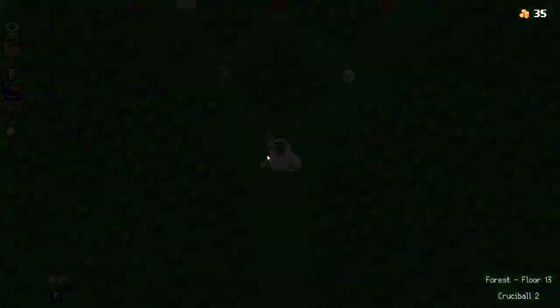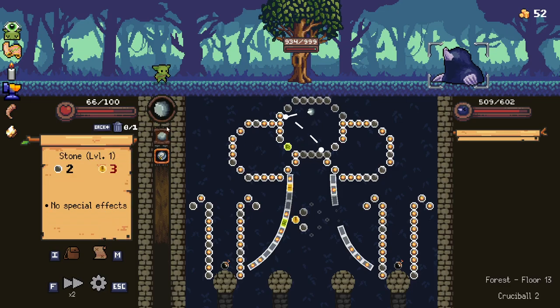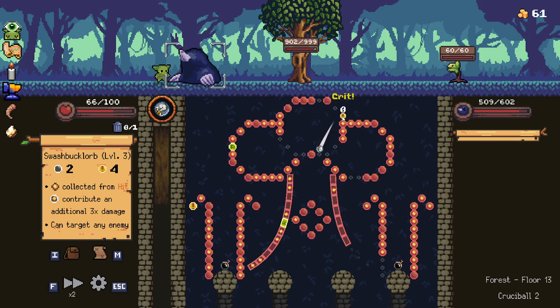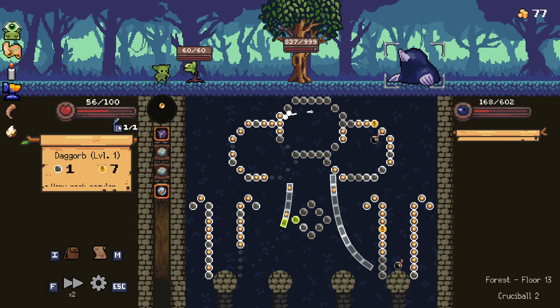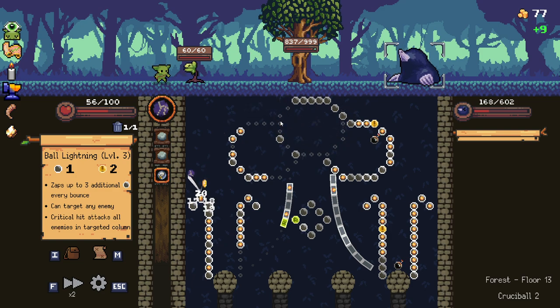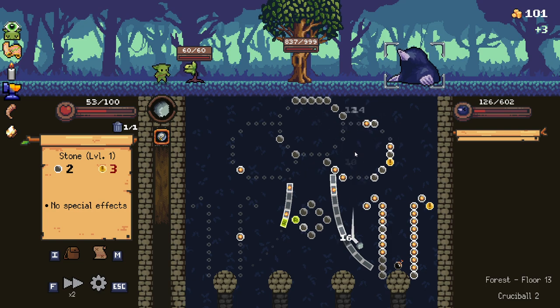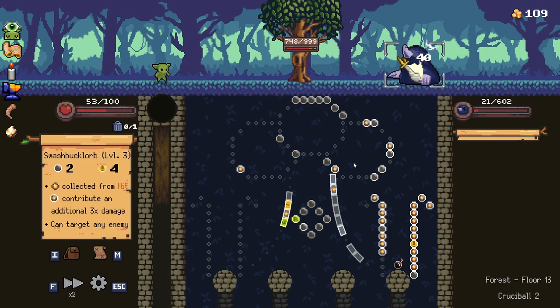Tried to get some gold there — didn't get much, better than nothing. We've got the good old fella here for the boss. Kind of don't want to hit much of the money here, so I can get it with my swashbuckle orb. This worked out well — that was a really, really good hit there. 276 damage — I like that a lot. No bomb to hit, but we're getting a lot of money here so that's fine. We'll hit this bomb here. And we've got another swashbuckle orb. Don't know exactly how to fire this to get the best benefit, but we did decent enough.